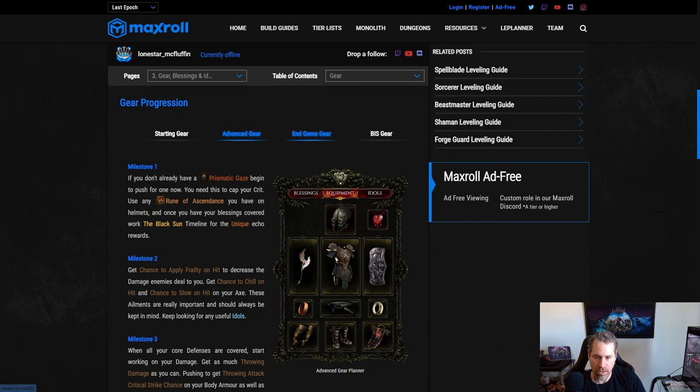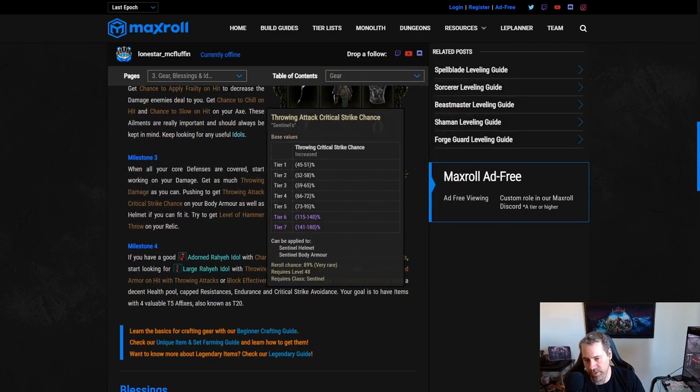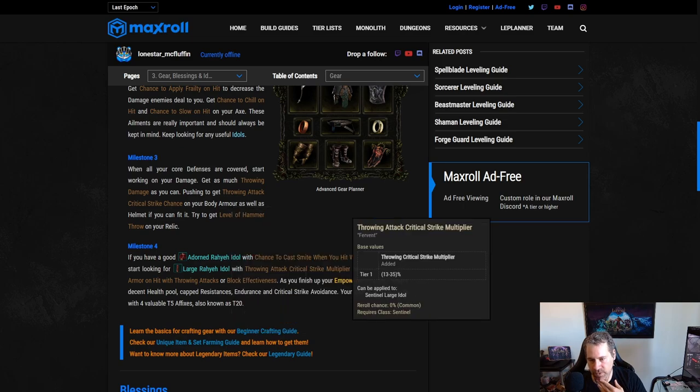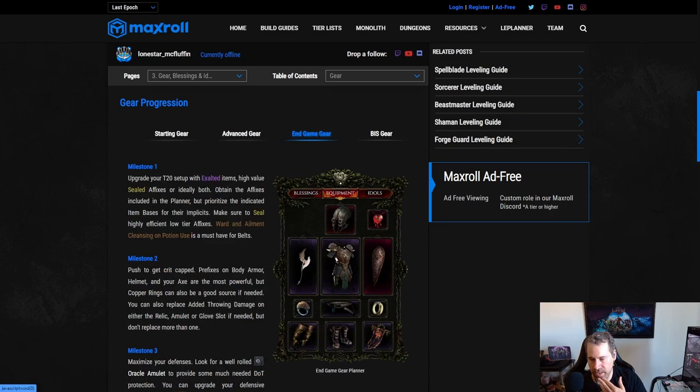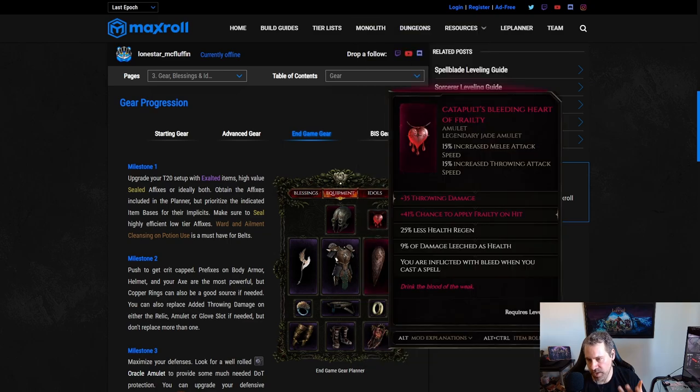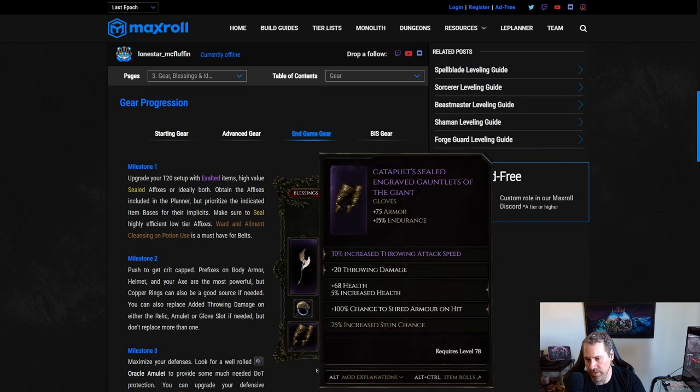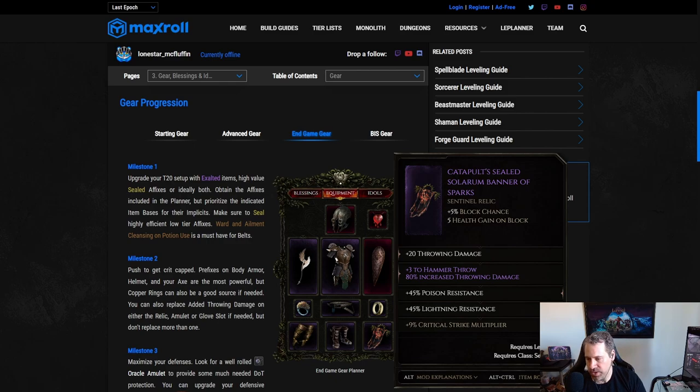Get your Eagle Wing with good affixes: crit strike chance, physical damage, or crit multi (nearly interchangeable), and chill and slow on hit. For the Large Ray idols, look for throwing attack crit multi as the prefix and chance to shred armor on throwing hits or block effectiveness as the suffix. Try to get about 150–200 armor shred total, then fill remaining suffixes with block effectiveness. For the endgame, push up into exalted items, looking for throwing damage, frailty, and shred where possible.